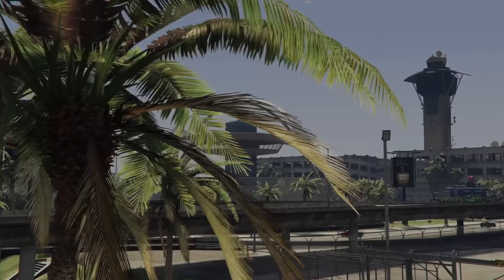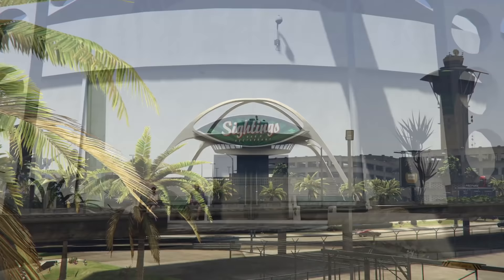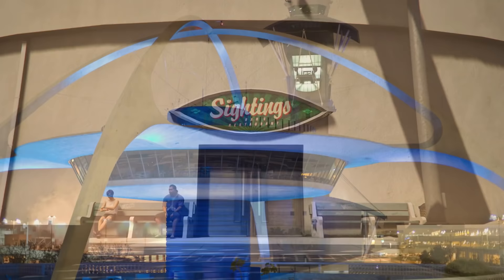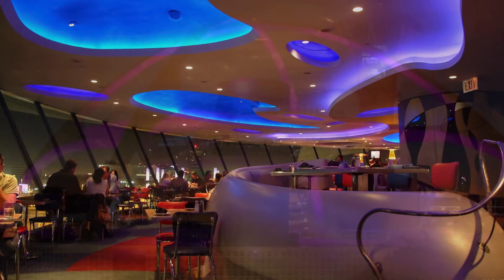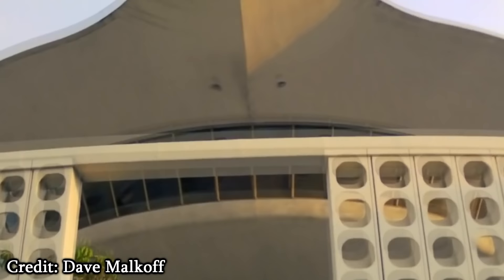Next up is probably the strangest looking building on this list. This structure is called the Sightings Bar, which is quite clearly supposed to be based off of the Theme Building in LA. This iconic space age structure started construction in 1957 and finished in 1961. It resembles a flying saucer in its shape and was also built to house a restaurant inside of it. However, from what I found online, in late 2013 the restaurant was shut down and for whatever reason the whole building has been abandoned for years. Unfortunately, I couldn't find any solid reason as to why this is.